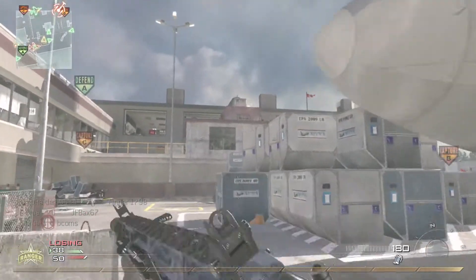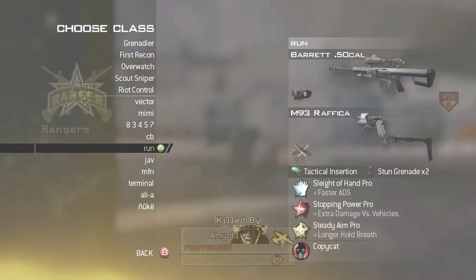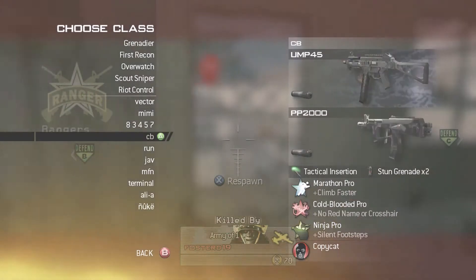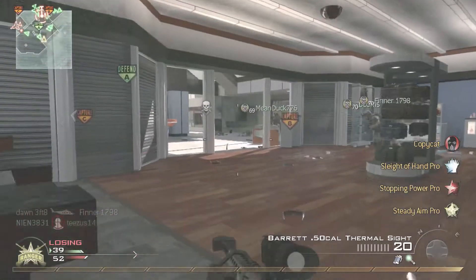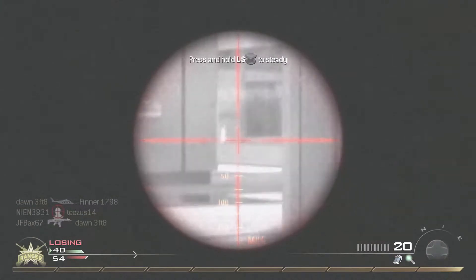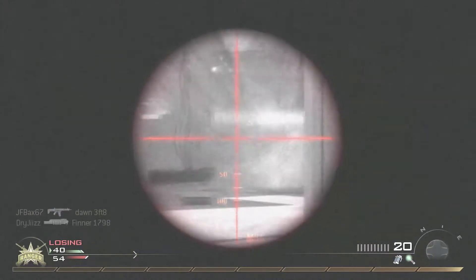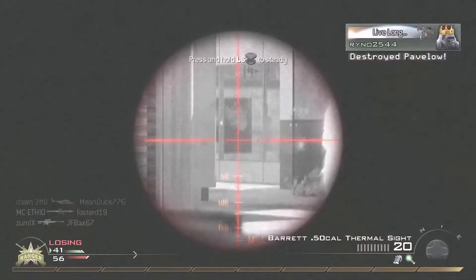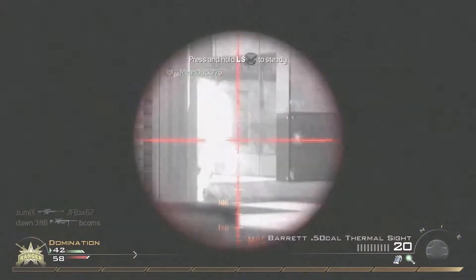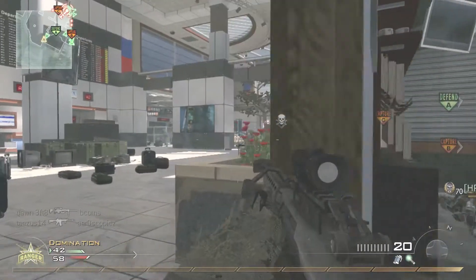In addition to that it's super easy to get spawn trapped regardless of the flag that your team has. So for me, a player who loves to rush the enemy team, this gets actually quite hard to do on a map like Terminal. But at least the AC-130 is super fun to use on this map — it can do some serious damage regardless of the flag that the enemy team has.